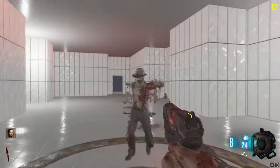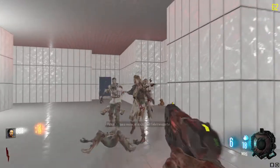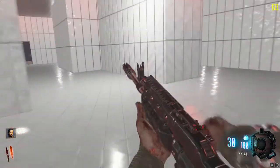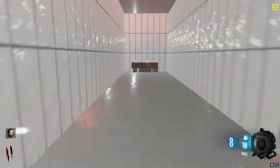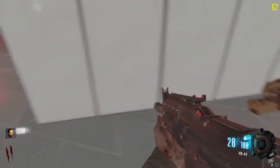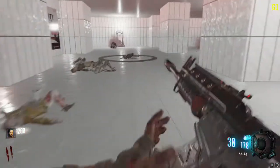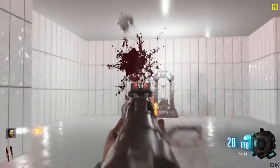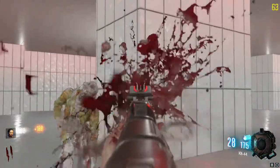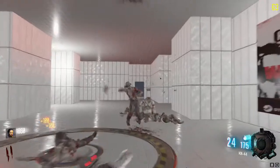It looks simple, but trust me, you have to do a lot of things. I've got a gun — haven't seen a lot of wall weapons. Oh, we got a box here, that's even better! This one seems to be really quick with spawns, which is good, but without jug it's just gonna be a bit scary.